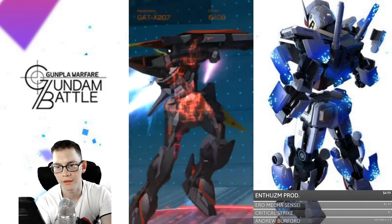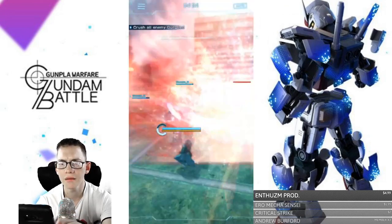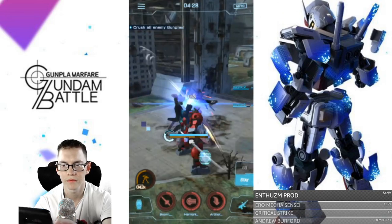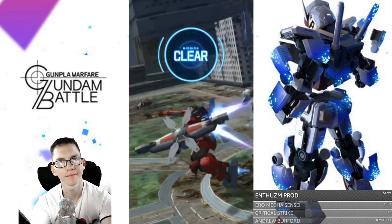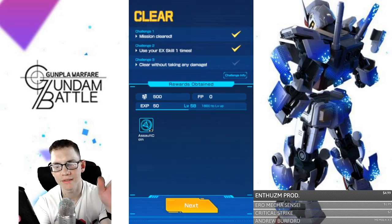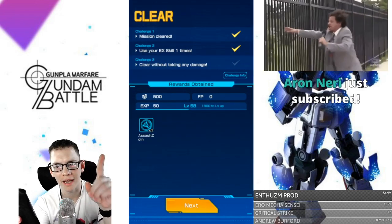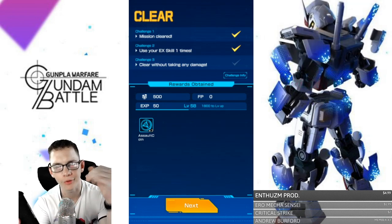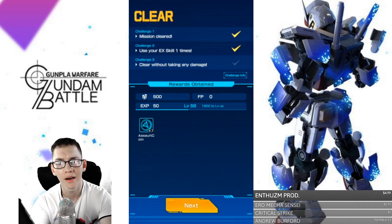I do have my Sumo in there. Here we have the Blitz Gundam. We're a little bit OP. That boy tried to roll up on me. And with the 7x multiplier, we did get seven assault chips. So I'm guessing now with the normal mode, you only are getting one coin. I think it was three before because it was 3-6-9, so they might have reduced all the chips. As of right now, it looks like we only get one coin for normal mode.